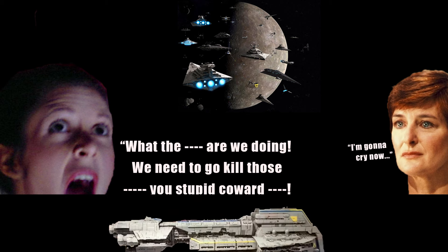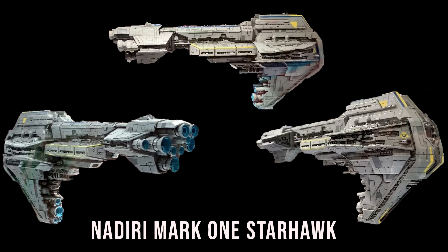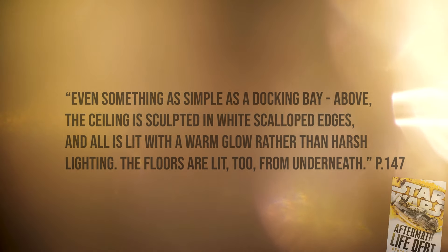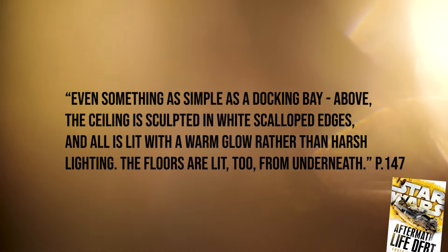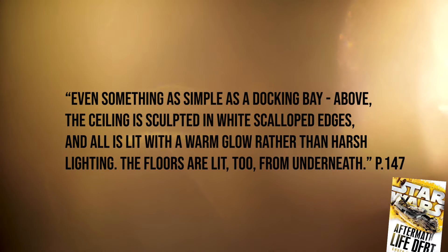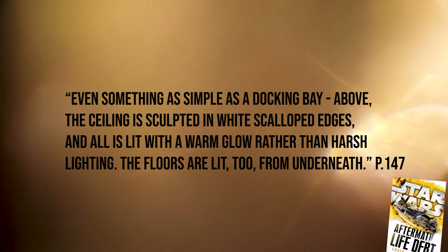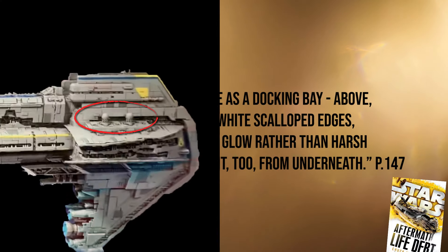When it was finished, even Mon Mothma was impressed. Officially designated the Nadiri Mark I Starhawk, it sported a refined interior that tried to bring back some of the elegance of the Old Republic-era vessels. No more cold and dreary interiors of an Imperial vessel — warm lighting emitted from the walls and even the floors, illuminating the beautiful white scalloped ceilings of larger areas like the hangar bays. It was a large, powerful, and highly defended work of art.